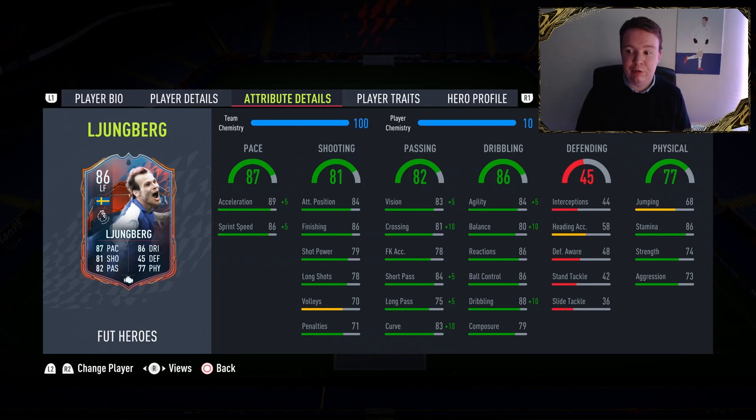Defending is pretty woeful — 58. His heading is going to be shocking looking at those stats: 58 heading with 68 jumping, so don't expect much from the heading department. 86 stamina, 74 strength and 73 aggression. Like most wingers, he's not strong but he's got very good stamina which means he can do it all game.